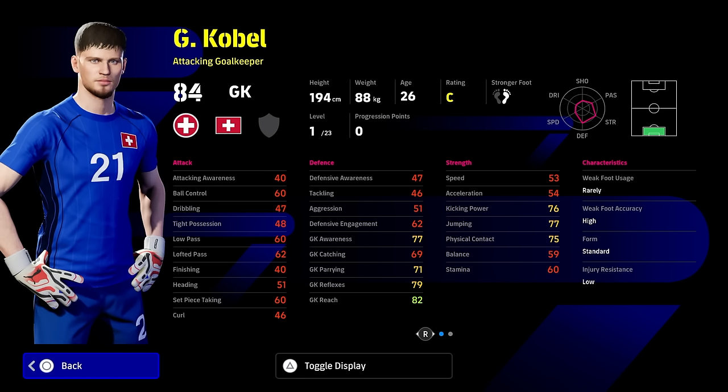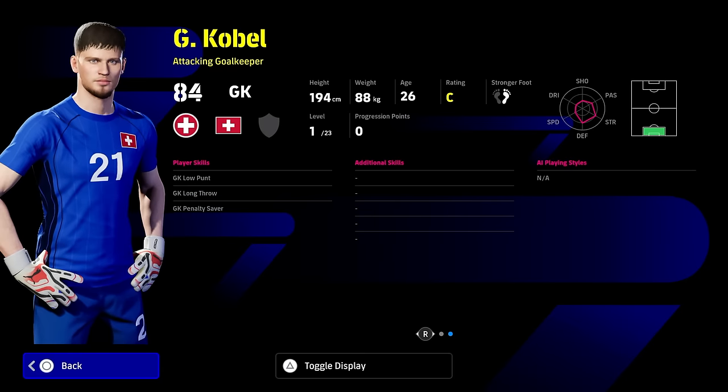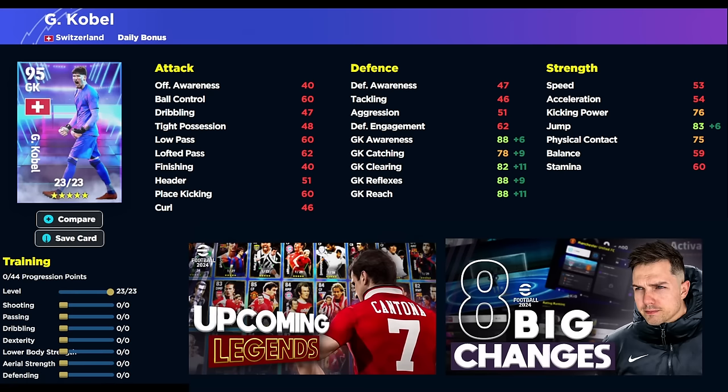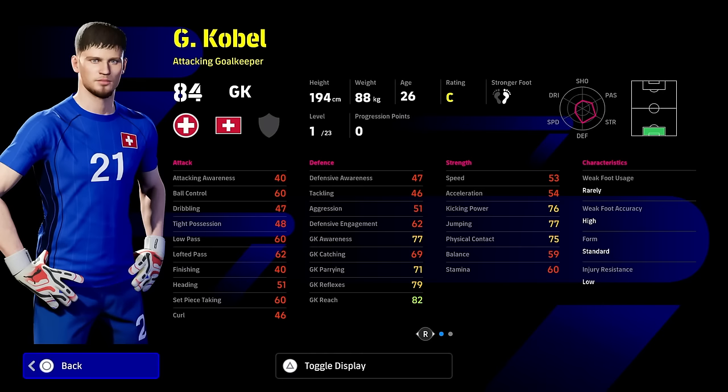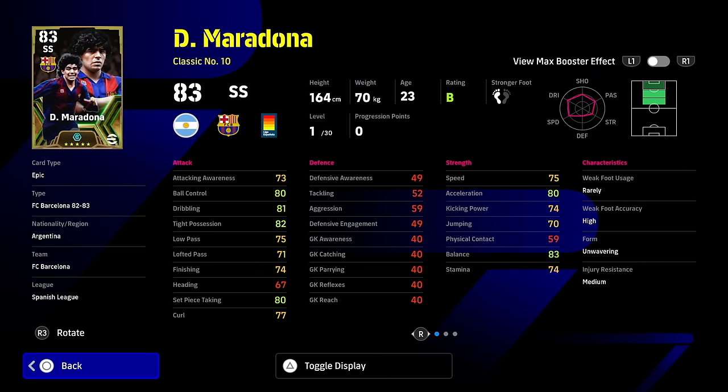First up, we have Coble, who's a goalkeeper that's 194 centimeters. Pretty decent, and his build is quite easy — a very simple build for this guy. You can train him in a different way, but I think this is the best one to get the most bang for your buck. I don't think he's good enough to be leading the line as your number one goalkeeper — I still think Donnarumma standard edition is probably better. The build is 6, 11, and 9 into goalkeeper 1, 2, and 3. You can mix it around a bit — put some aerial strength in to get his jump up to 90, but with this boost you're getting 90 with the manager boost to awareness, reflexes, and reach. For me, he's not really top tier.